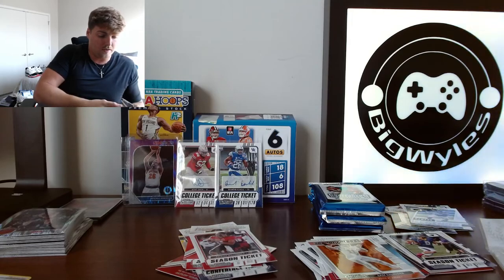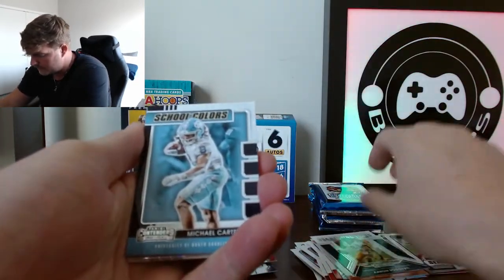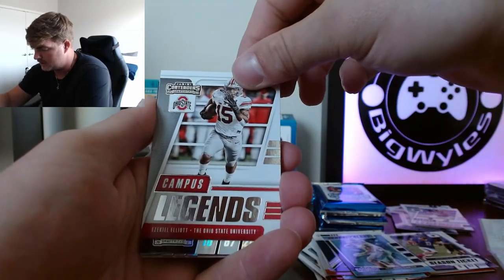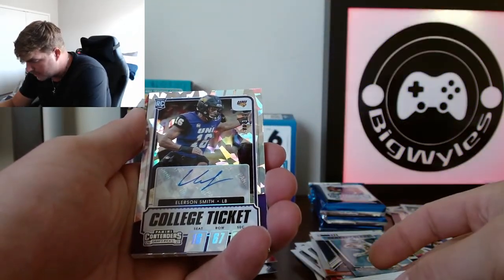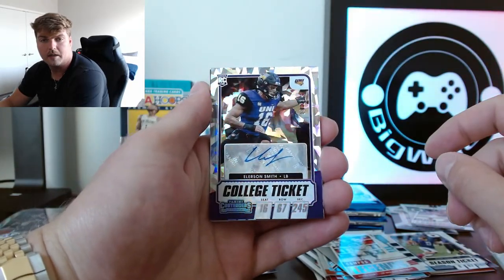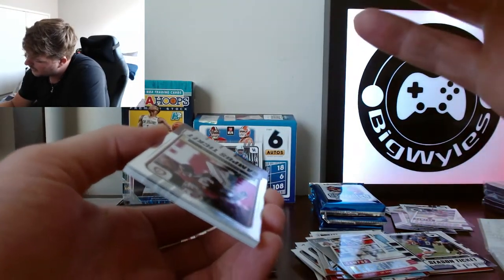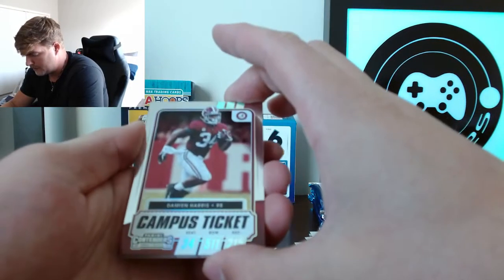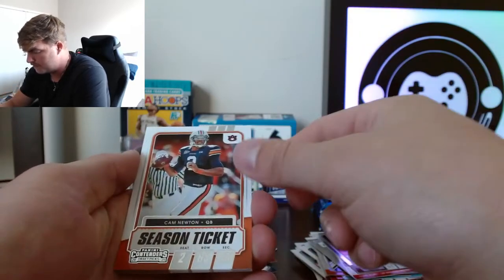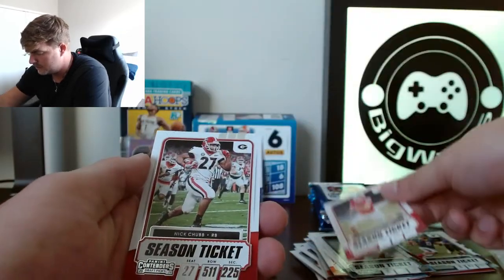Oh wow, did I just show y'all on that camera? Oh no. All right, man — Aaron Rodgers. Y'all ready for the auto? It ain't Zeke — it's Ellerson Smith, linebacker. At least it's a cool card, man. Want to see if it's numbered — it ain't. Damien Harris. Cam. Aaron Donald. Cole Beasley. And Nick Chubb — cool.